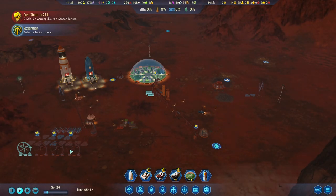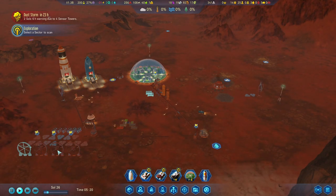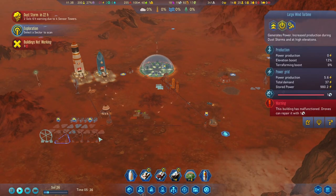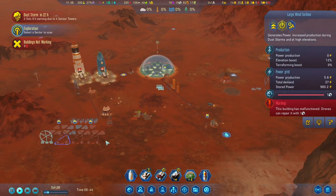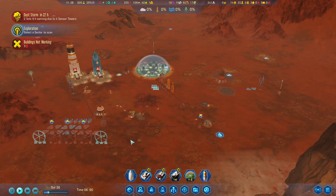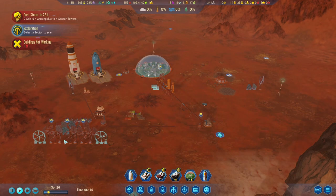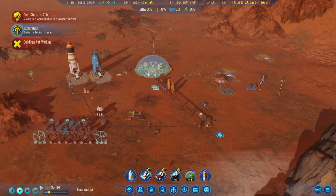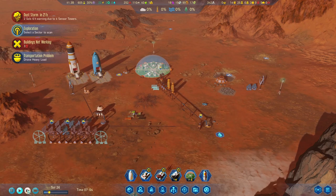I'm a little concerned four wind turbines won't be enough, so I'm going to switch them on now and build a fifth one. One advantage I forgot to mention: during the dust storm, because the wind blows stronger, the wind turbines actually produce a surplus - more power than normal. With these five plus what's stored in batteries, we should be fine.